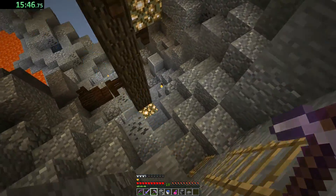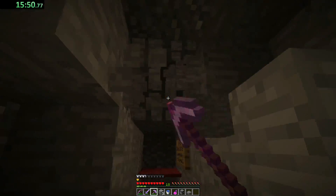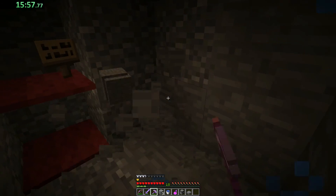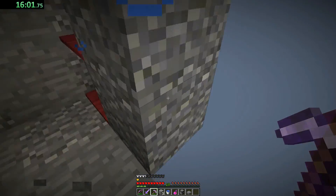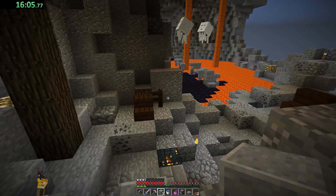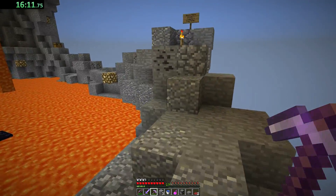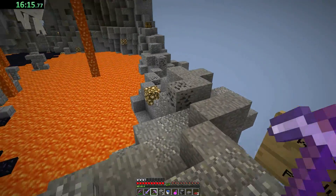Maybe the bed — the bed, right? That has to have something to do with it. Where did the bed go? The bed has disappeared. Did the bed get blown up? Maybe it got blown up by a ghast or something? What in the heck, man? I really don't want to mess with this area again. Why is there a hole?